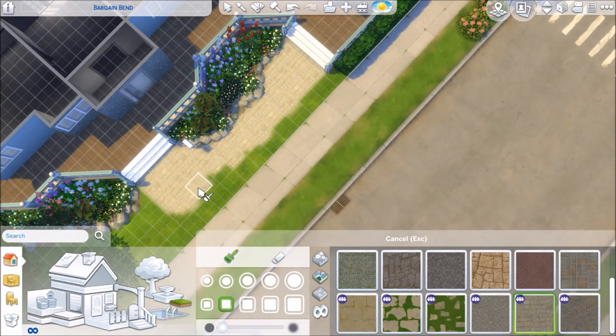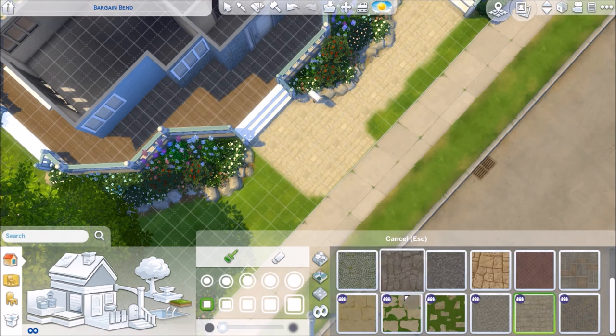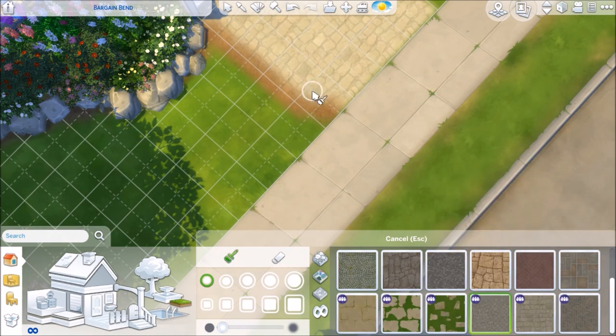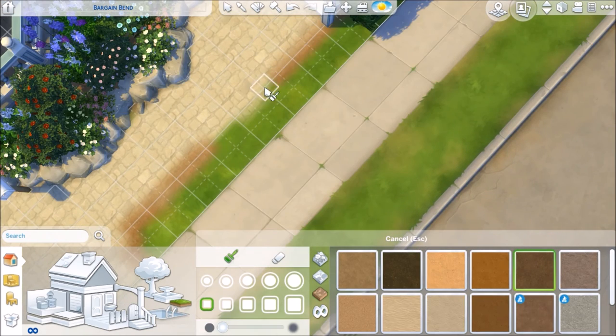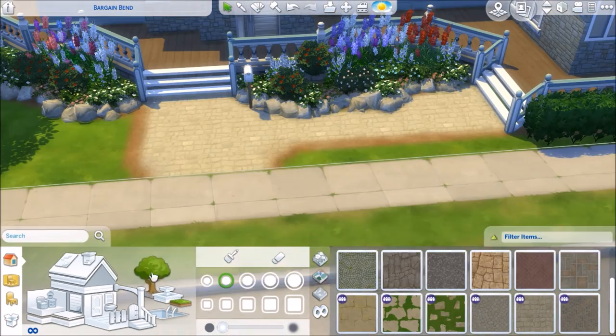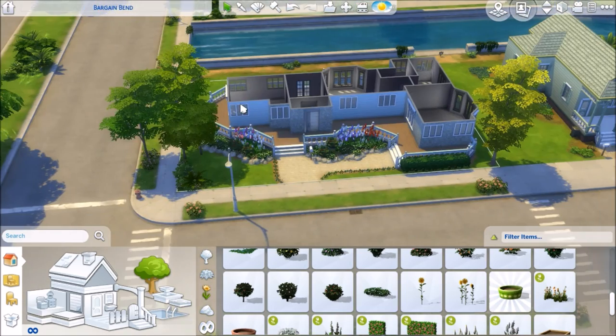I did some more landscaping and I'm working on the pathway now. Something really weird happened with the pathway — when I saved this house to post it to the gallery, it saves perfectly with the path fully in. So when you guys download this house, the path should be here. But when I moved my sim in to take the screenshots, that path sort of just disappeared. So in the screenshots you're not going to see the stone pathway, but when you download the house it should be there. Sorry about that — it's a little weird.